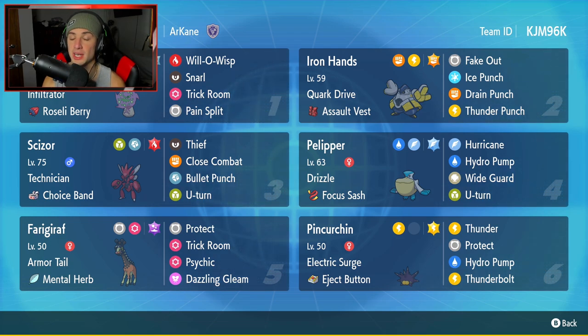Pelipper is solid for a bunch of different reasons: one, you can gain weather control with it, and two, it's a solid special attacker with Wide Guard, so it can protect you from double-hitting moves such as Eruption or Rock Slide, EQ, all that good stuff. It has Drizzle, Focus Sash as its item, Hurricane, Hydro Pump, Wide Guard, and U-Turn.